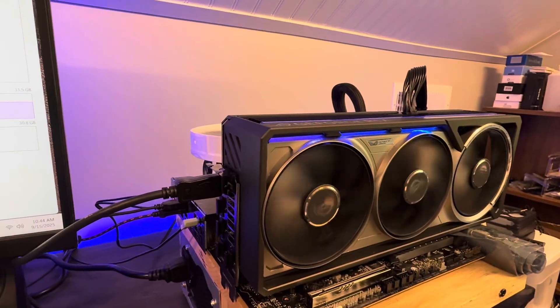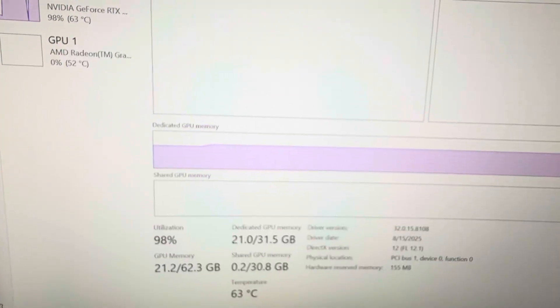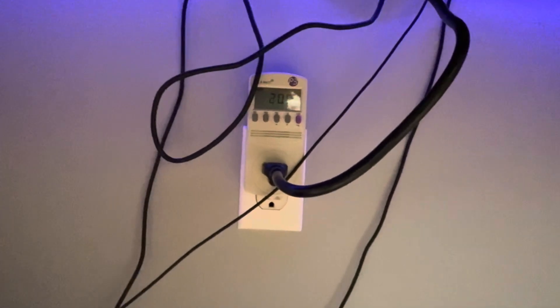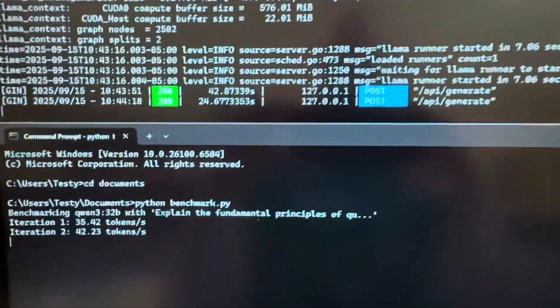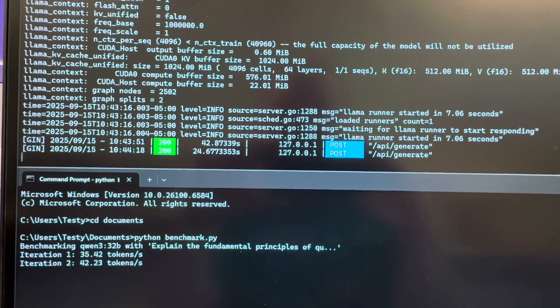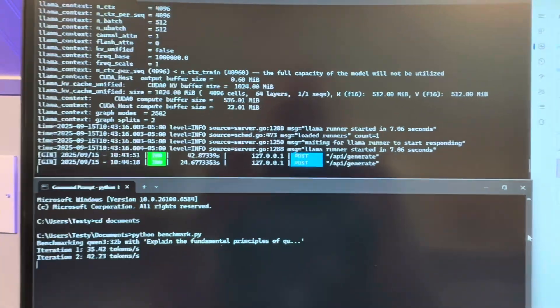Now working with a single 5090 — the ROG Astral. It's using 21 gigs of GPU memory and the GPU is hitting 97-98%. One thing I failed to show earlier: with the dual 5080 setup I was only pulling 507 watts, whereas we're pulling around 730 watts with the single 5090. We're getting a little bit better — 35-42 tokens a second versus 24-25 with the dual card setup.